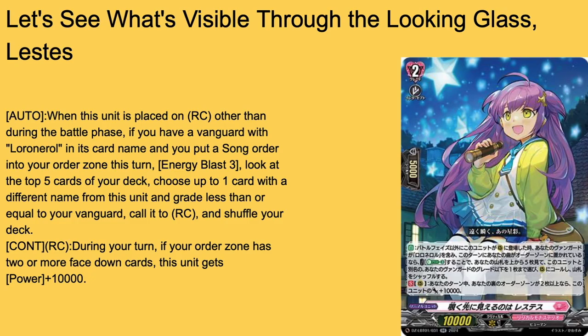First up, we have Let's See What's Visible Through Looking Glass Lettest — grade 2, 10k base. When placed on rearguard circle other than during the battle phase, if your Vanguard has Lorinol's card name and you put a song into your order zone this turn, Energy Blast 3: check the top 5, call up to 1 card with a different card name and grade less or equal to your Vanguard to rearguard from the deck — so pretty much a free rearguard. Then she continues to get power if your order zone has 2 or more cards. Free 20k swing, free rearguard maker — I really love this for Lorinol. Lorinol was always my least favorite of the original five or six, so having a card that gets board pressure and is a good beatstick is fun. I say she's a good 4-of.